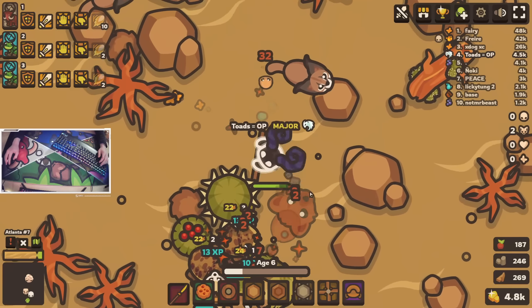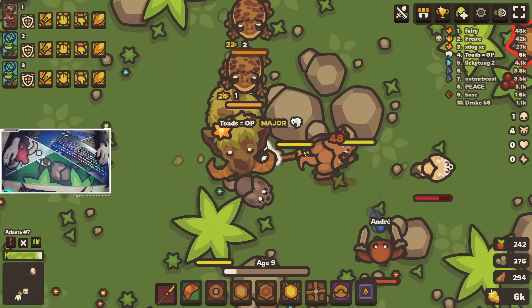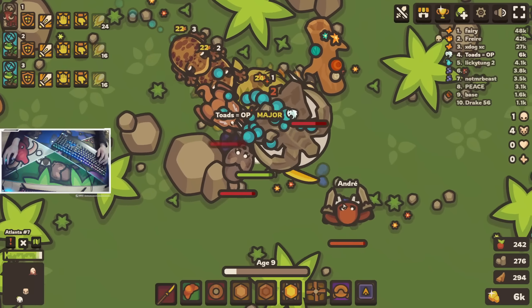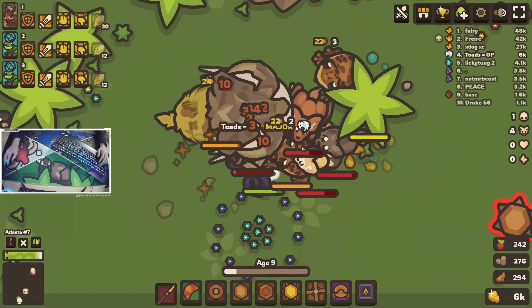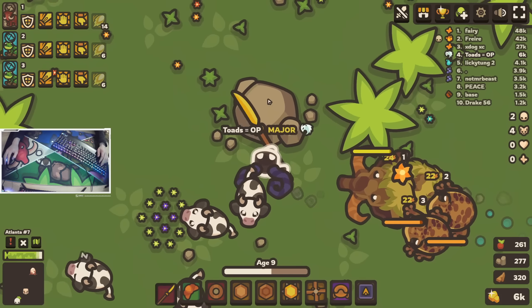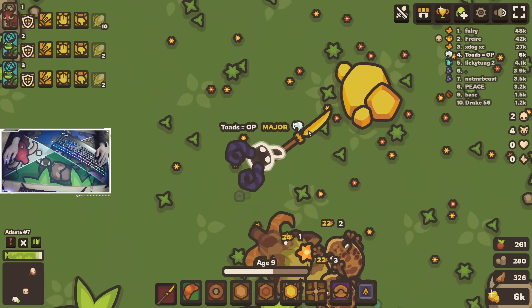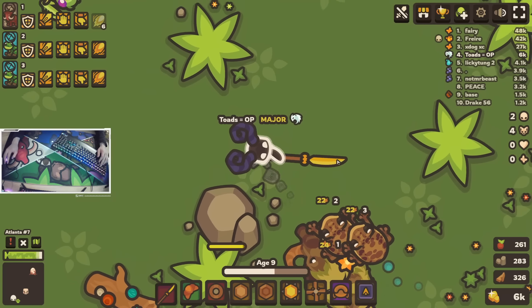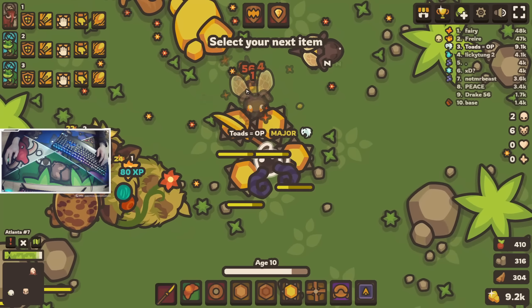Today I'm going to be using overpowered toad combos. If you want to support me for free, make sure to subscribe. Let's get into this. For my first combo I'm going to be using a mammoth and two toads. I've used this combo a decent amount recently and it's fun to use. It's not the most overpowered, but using a mammoth is always fun, especially with Naginata. So that's what I'll be using for a little bit and then I'll change it up to some even better combos.